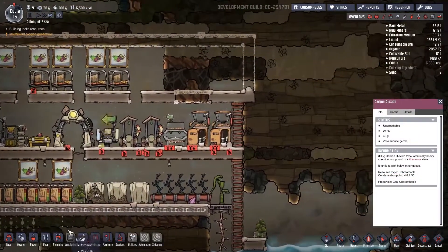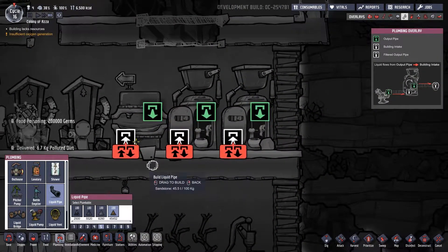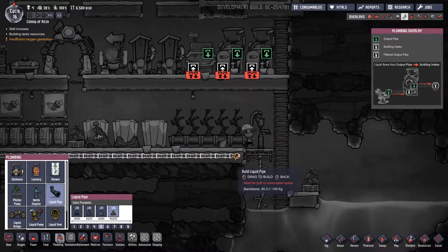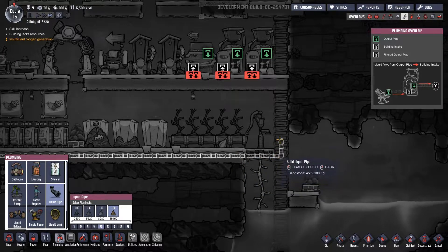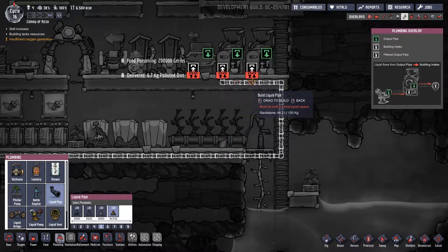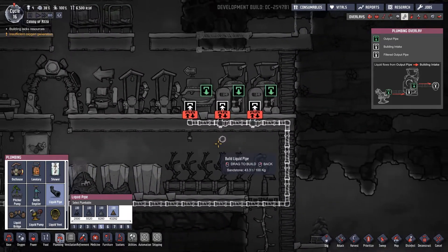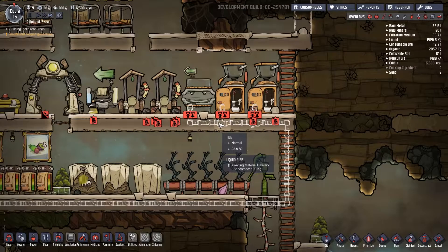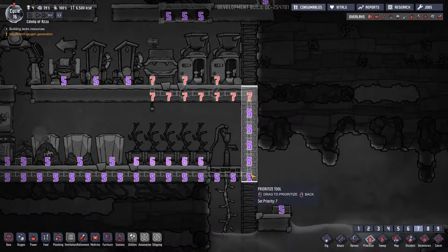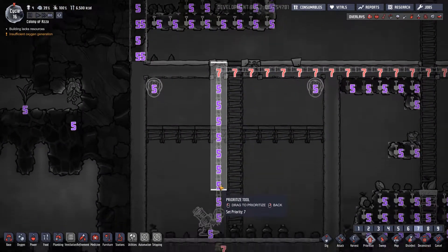It's morning again. Let's go to plumbing and look at the liquid pipes. I'm assuming this is the input here because it's got an in arrow. So we're going to run our pipe up from here, into there. That looks to be connected. We'll set the priority a bit higher for the pipes, just so they get built instead of taking hours and hours. Hopefully this works.